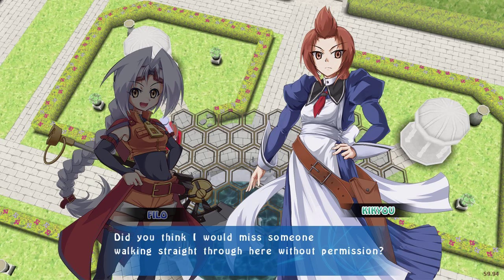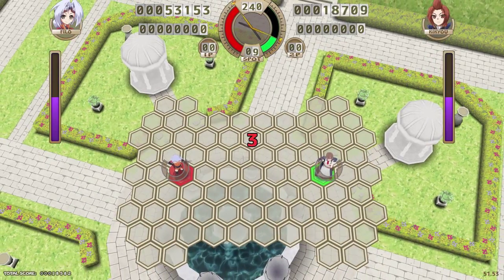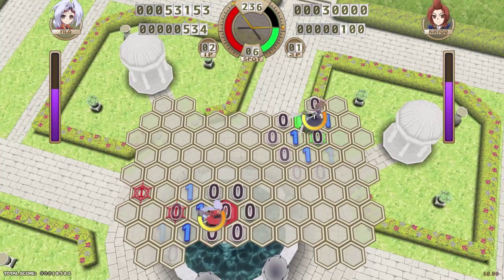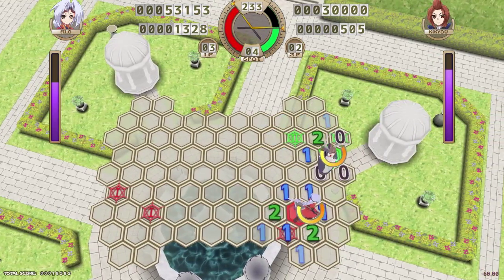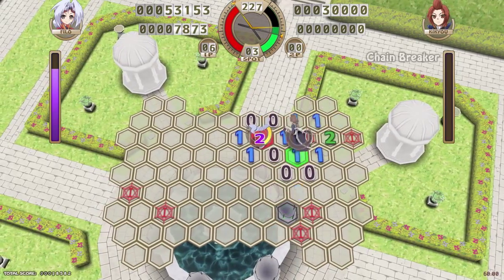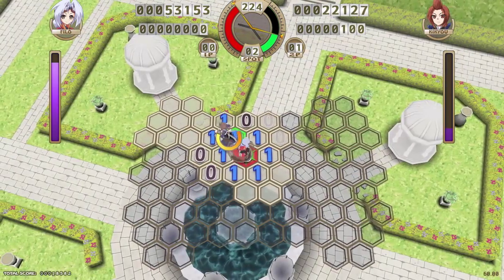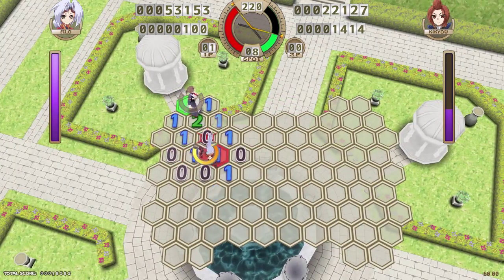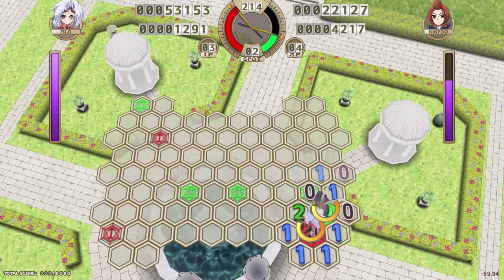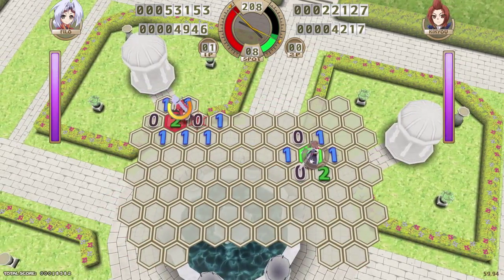Now here's a creepy-looking maid who's very tall. The versus map is different from the free-play map. The enemy can miss — I'm not sure if that's a function of difficulty. You kind of want to not be where your opponent is because then you're stepping on each other's feet and you might not get the mana you were wanting.